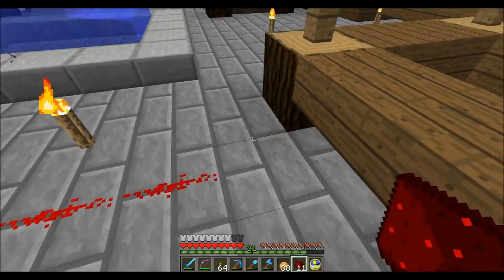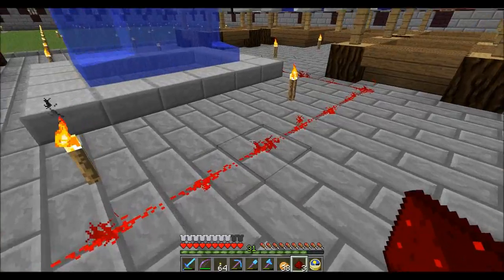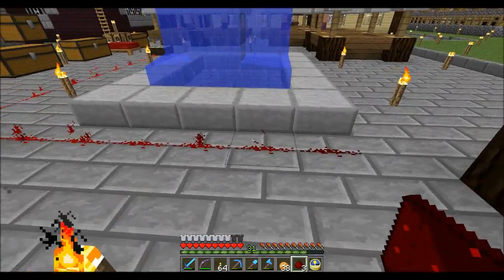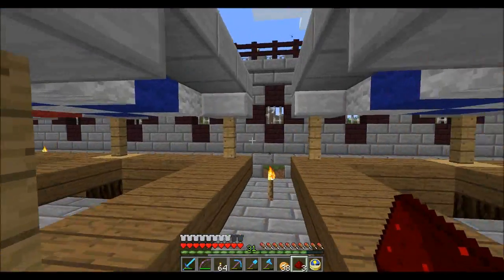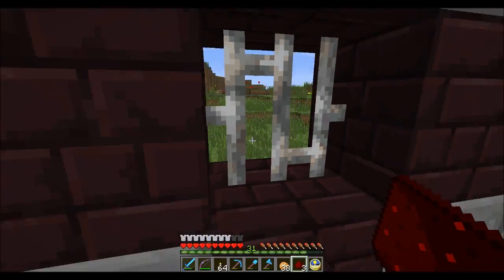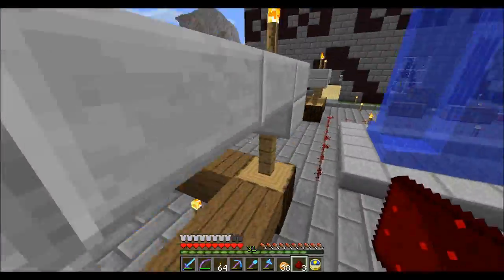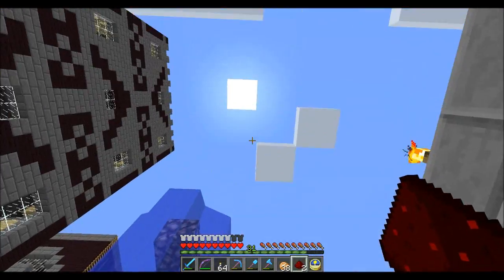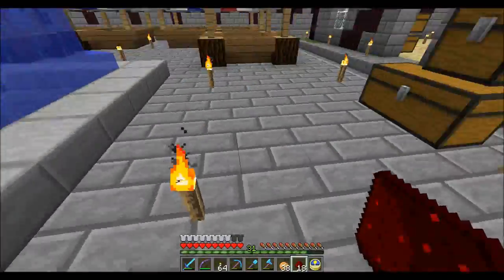As you can see here, a redstone current will continue — there we go. It goes 1, 2, 3, 4, 5, 6, 7, 8, 9, 10, 11, 12, 13, 14, 15. The sun is at the peak position at the moment, and as it goes past midday it will start to go down. If we watch it go past midday, it'll start decreasing. There's no particle effect above the redstone so it won't show, but I'm sure there are plenty of tutorials out there showing how daylight sensors work.